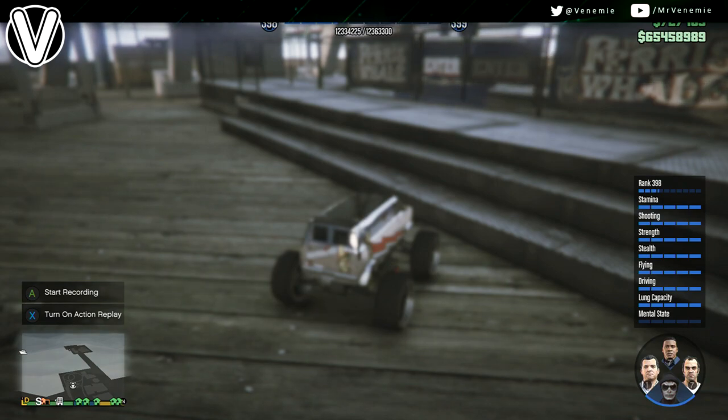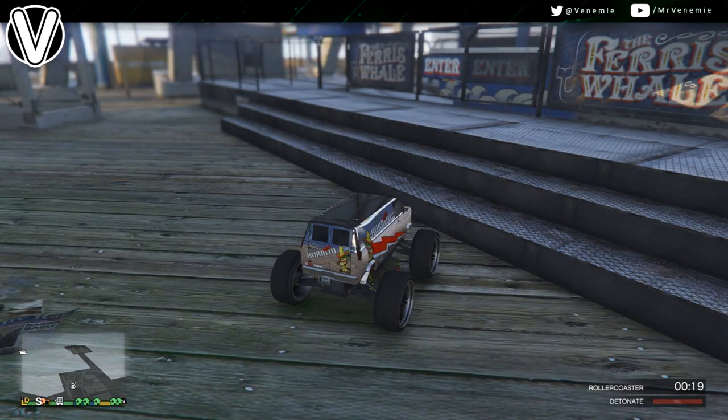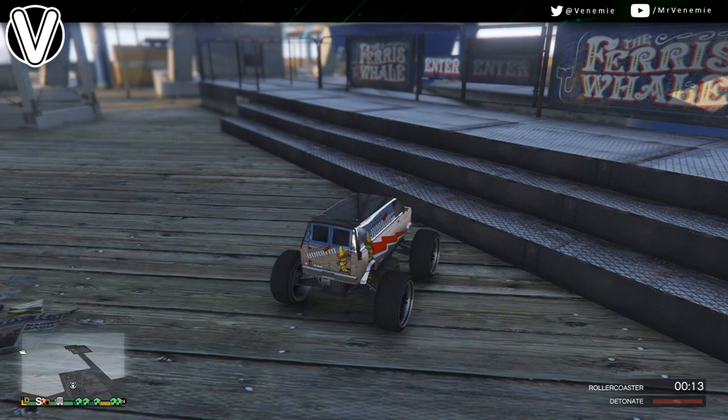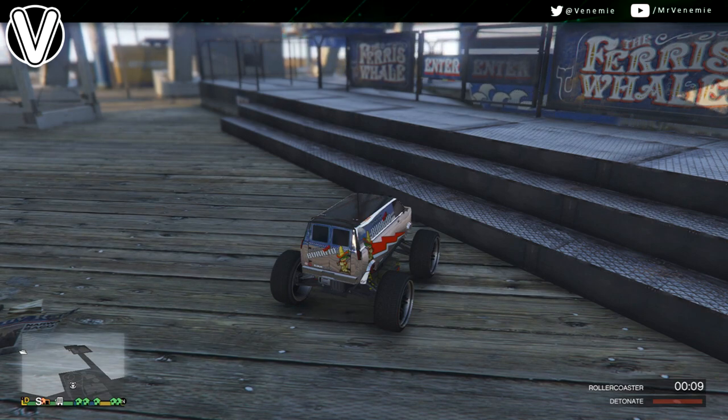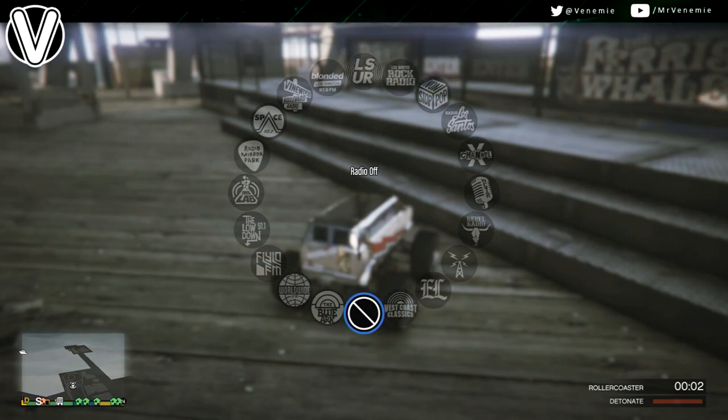I'm going to say that again really slowly. Just for everybody — you want to be parked exactly where I am. Hold left on the D-pad and then start holding down on the D-pad at exactly the same time, then press Y on your controller. You'll see your character get out of the RC Bandito, and then from there you're going to walk over to the ferris wheel.